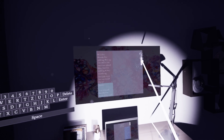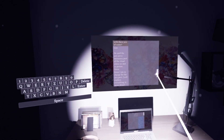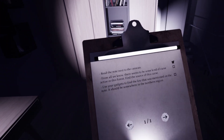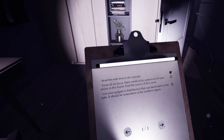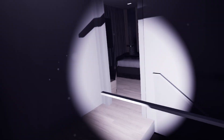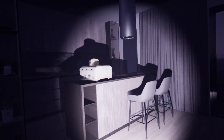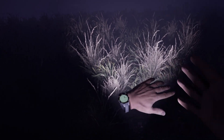Okay so we got some notes here. Some creepy sounds. We had a jump scare earlier. I don't know that we're going to read all this. It says: 'From all we know there seems to be some kind of curse. Use your gadgets to find the key that was mentioned on the note. It should be somewhere in the northern region.' So we still need to find the key. Nothing has changed. I saw some visual glitches there.